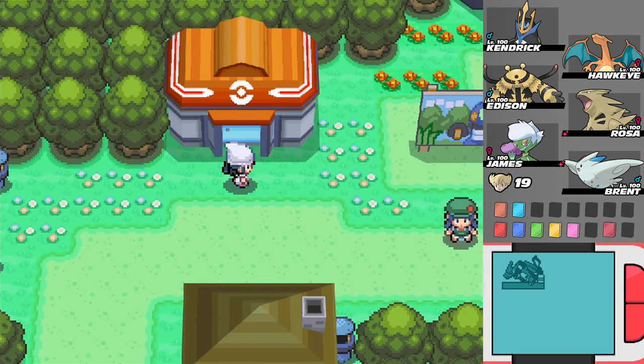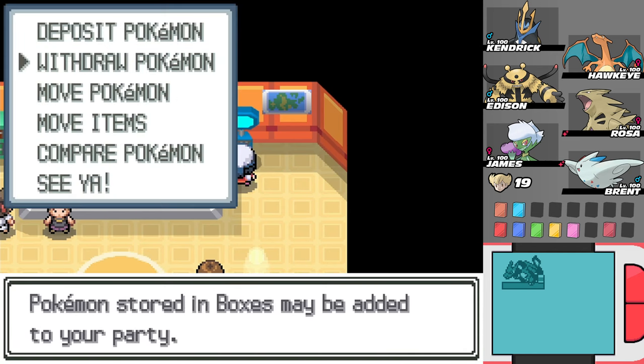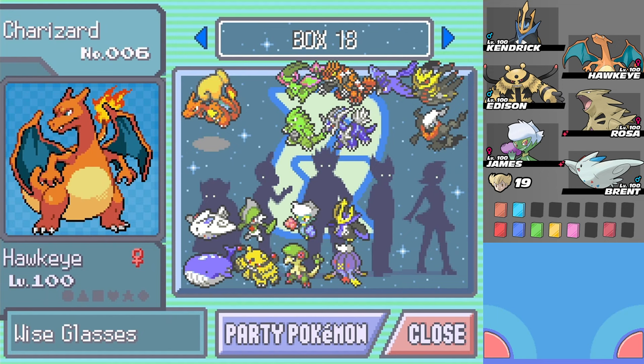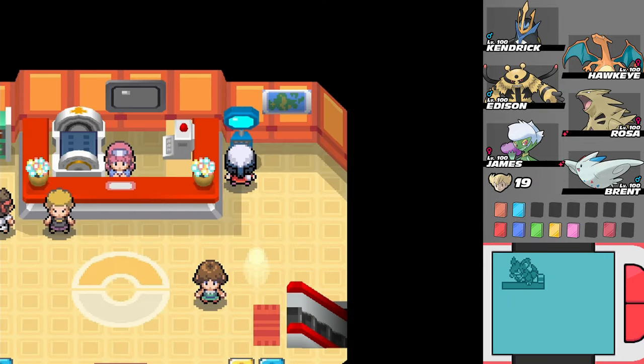There's one here in Pastoria City, I think. I think it's the poison one. Well, that'll work. So Daisy is our poison Pokemon. We could use James, but poison-ground means we could use Earthquake and destroy them, unless they have Levitate, which they probably will. Let me just make sure - Pastoria City, top floor of the Great Marsh Lobby. Okay.